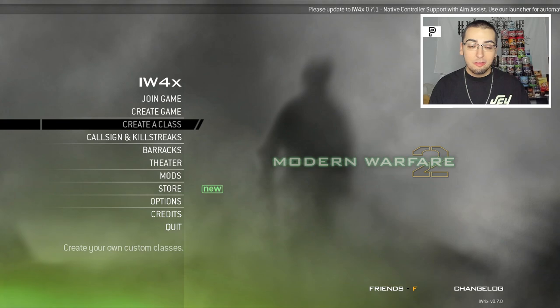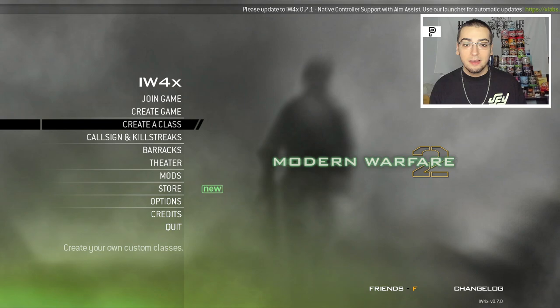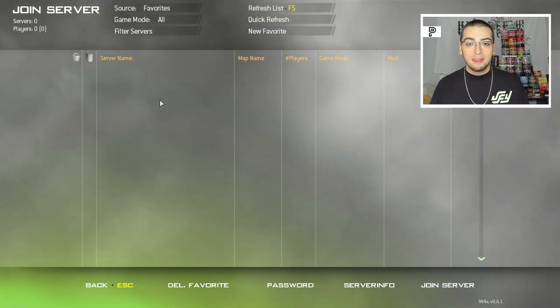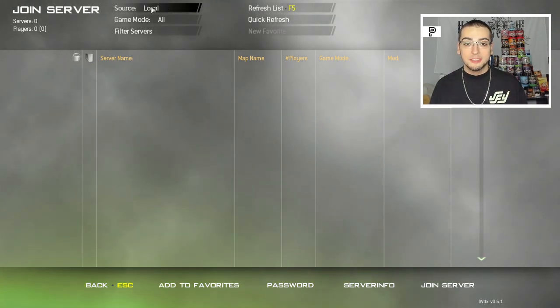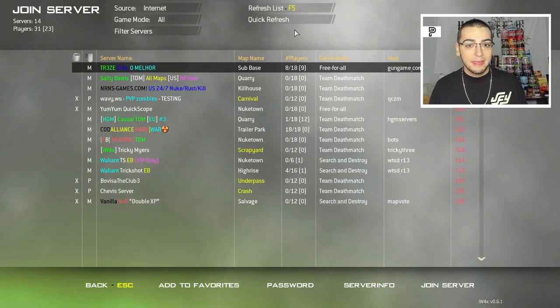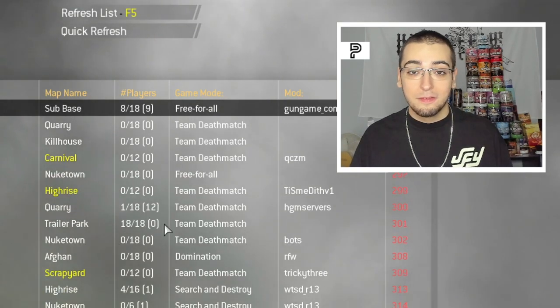However, this means most of the servers right now are unplayable because they're all on the new version of the game. Unfortunately, IW4X doesn't auto-update, so if you don't know about it, you can't access them. Once I click on the server list, you'll see it's basically completely empty — no servers up, especially the SNR ones which are the main trick shotting ones. There are still a few servers up on the old update, but those are KBAM servers that don't want controller support.